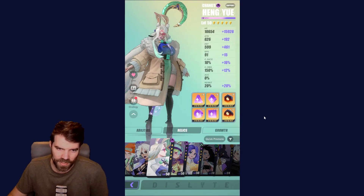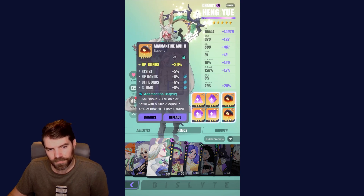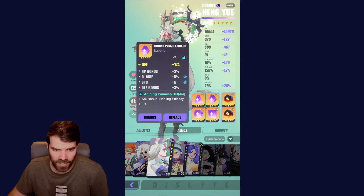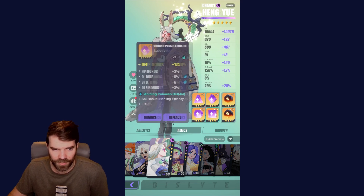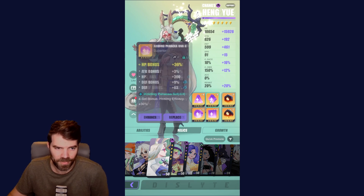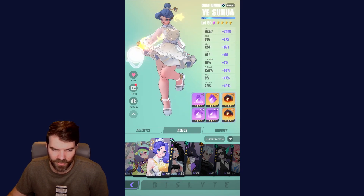My main support unit, who has my best gear, is Heng Yue. She has the allied shield set, which is really cool, and I just built her super tanky. All tanky stats — some speed and HP, the healing set on her. I just got the tankiest pieces I had: HP, more HP, speed, defense, and HP. Just trying to make her as tanky as possible.